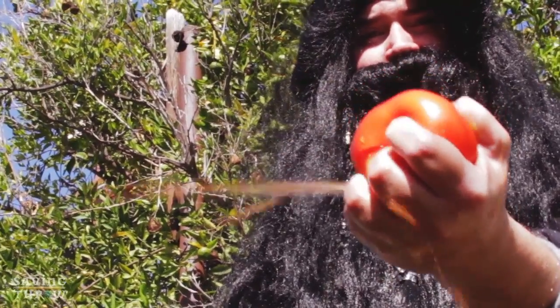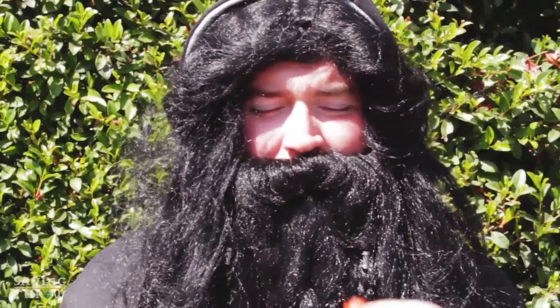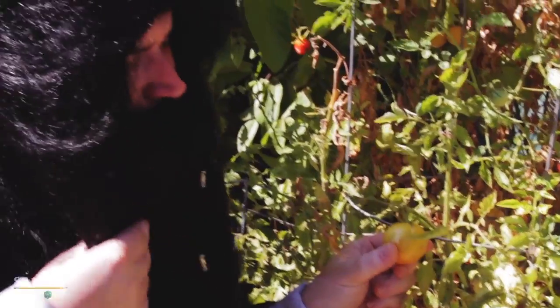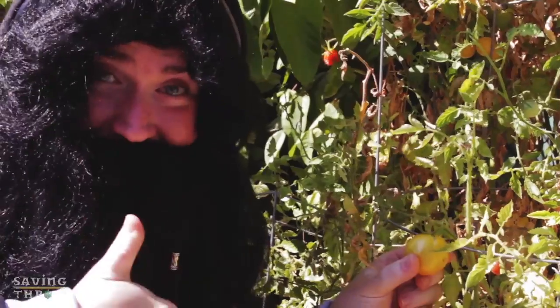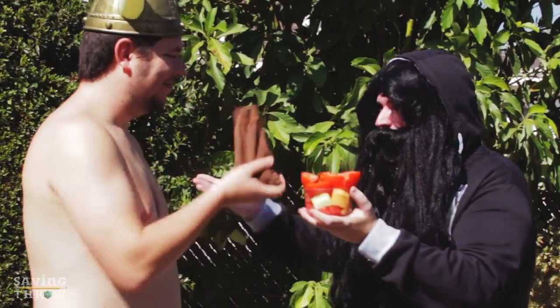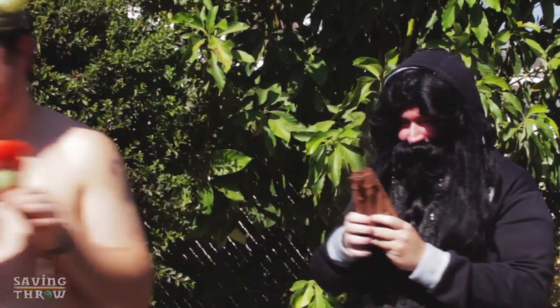A good way to think about ability scores is in terms of tomatoes. Strength is being able to crush a tomato. Dexterity is being able to dodge a tomato being thrown at you. Constitution is surviving after eating a rotten tomato. Intelligence is knowing a tomato is a fruit, while Wisdom is knowing not to put a tomato in a fruit salad. Finally, Charisma is being able to sell that tomato-based fruit salad.